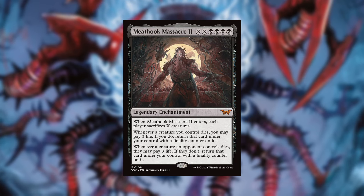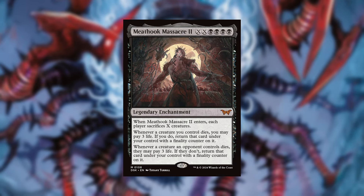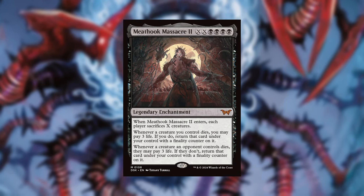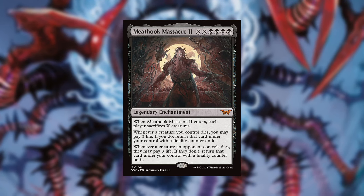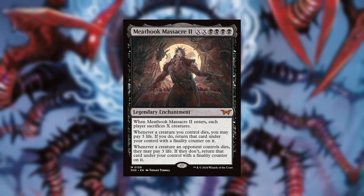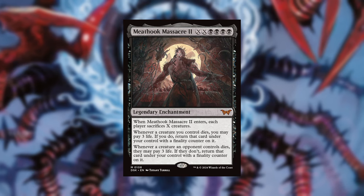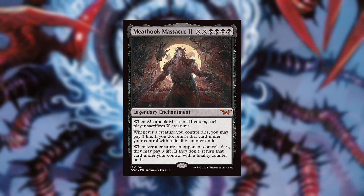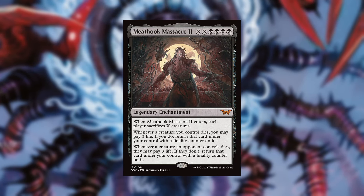Last but definitely not least is Meat Hook Massacre 2 — probably on everybody's top list. You're going to need to be heavily in black to play this card. When Meat Hook Massacre 2 enters, each player sacrifices X creatures. Whenever a creature you control dies, you may pay three life; if you do, return that card under your control with a finality counter on it. Whenever a creature an opponent controls dies, they may pay three life; if they don't, return that card under your control with a finality counter on it. Destroy their best thing — they don't pay three life — you get to keep it. It has a finality counter but that just means it's exiled and they can't get it back. Fantastic in mono-black decks with edict effects and board-wipe-heavy strategies.